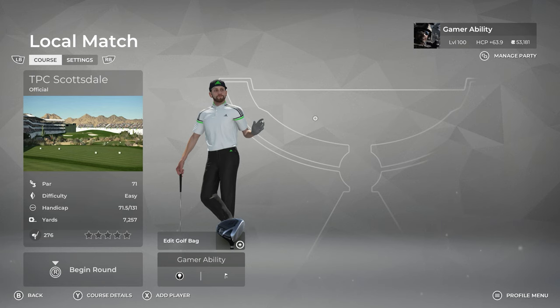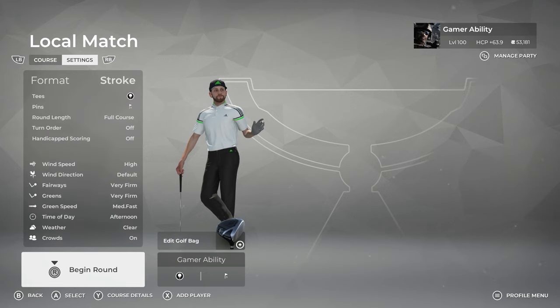Welcome to GamerAbility. I'm your host Sixpenny and I'm back with another PGA TOUR 2K21 video. In today's video, I'm going to do a speed golf challenge at TPC Scottsdale on Master TGC TOUR's difficulty settings. I'm going to be playing with very firm greens and fairways with high wind speeds, trying to shoot under par as fast as I can.